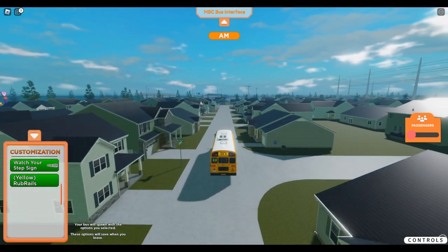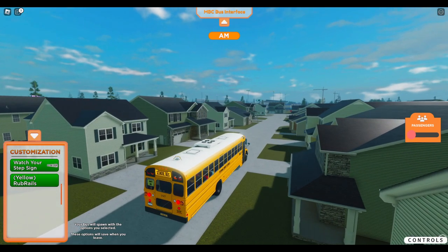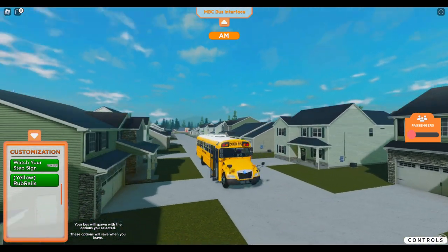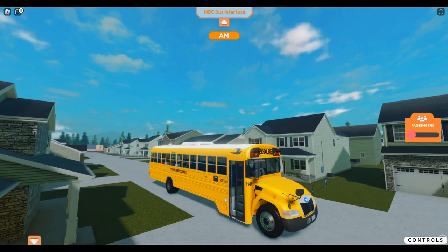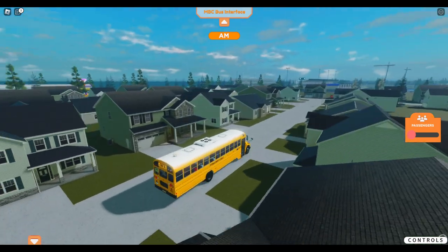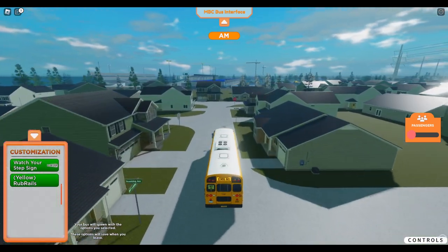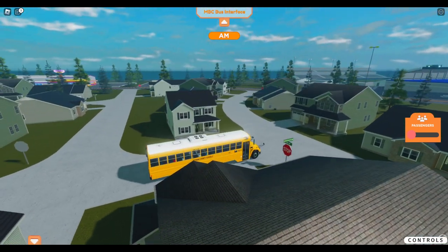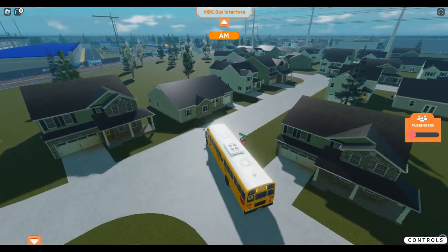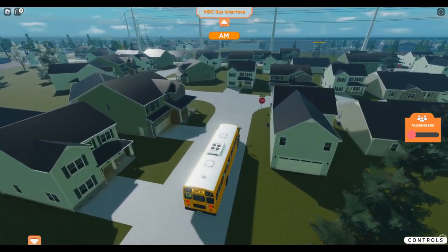You're going to see the customization feature no matter what bus you use. If you have it enabled and it's not changing stuff on your bus, that's because it isn't for your bus. For example, you can't really change the grill on this bus because it's a '22 and they're supposed to be like this. But on the 2015, you can change it from yellow to chrome. You're going to see 'chrome grill' there and enable it, but it's not going to change it on this bus because it's simply not for this bus — that will be implemented in the future. Some features are for special buses only.